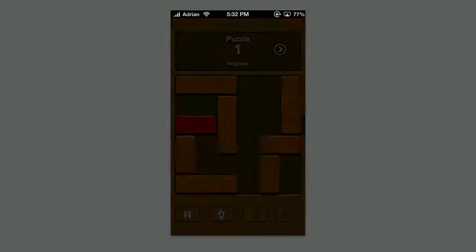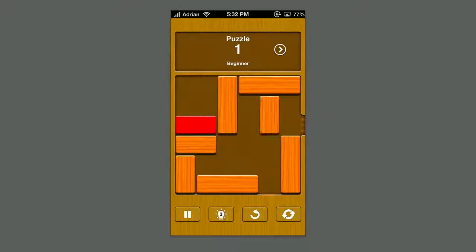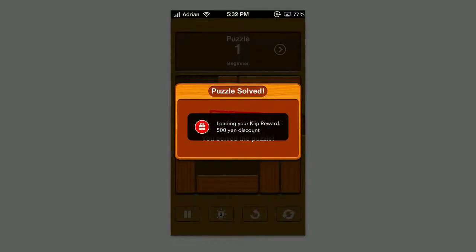I'll go with Relax Mode in this case. Puzzle 1 beginner — you just simply slide the blocks, and your objective is to get this red block free. To do that, you have to shift all these different blocks around in order to free up the block. So you can see here I'm shifting these around, and my objective is to simply get the red block out.